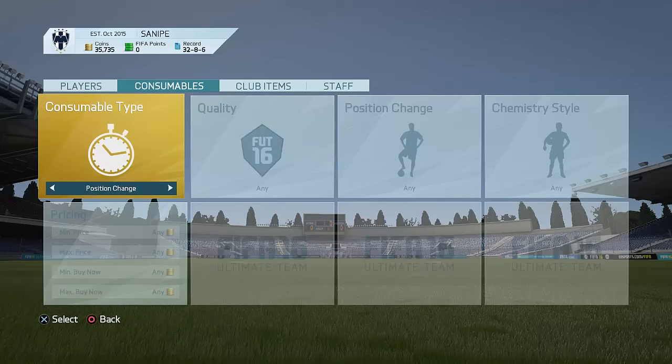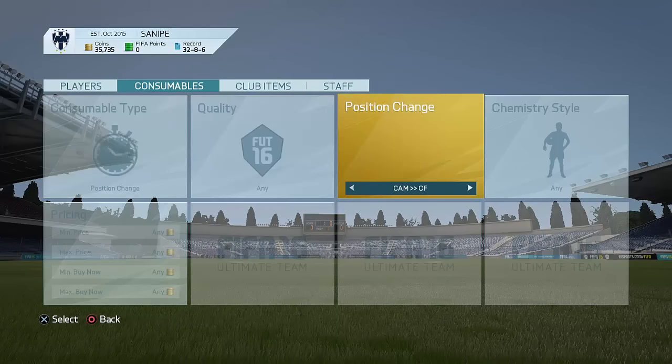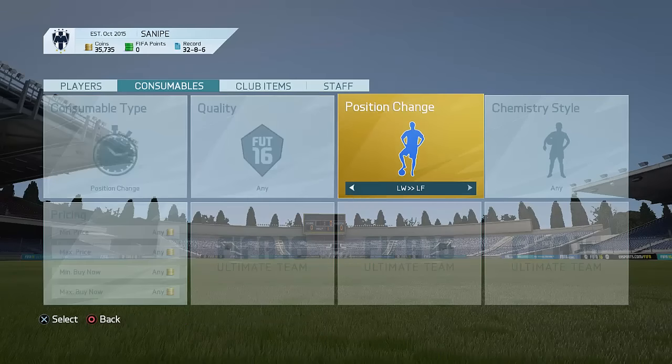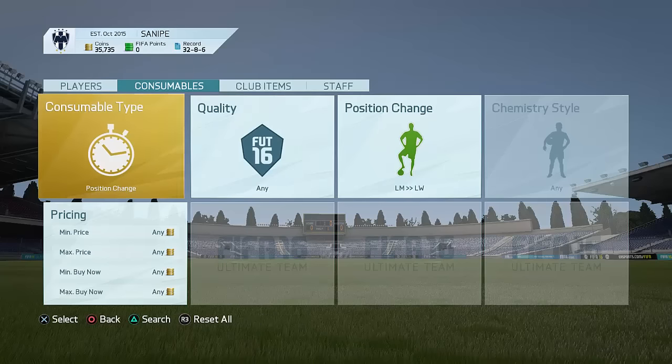Let's go to the next one — position changes. You all know position changes obviously work. The position change I'd recommend for this week is right mid to right wing — pretty much the best thing to do out there. This one works really well. Same with left mid to left wing as well — this also works like a charm. It is absolutely awesome.